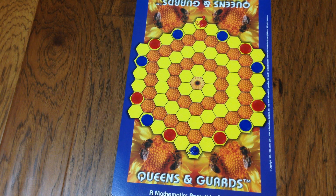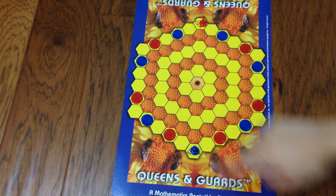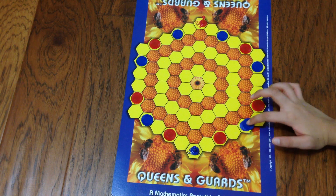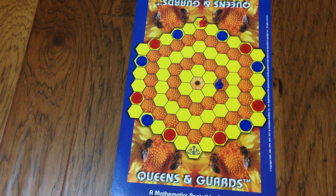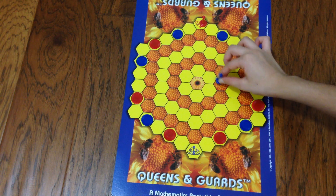Now let's learn about movement. With a blue chip on the board, the different places it can move are either in its same band or one band closer to the center. Think of these as different rings or bands — it can move one ring in, or move within its own ring. It cannot move backwards unless otherwise specified. So the Queen has the choice to go left, right, up, or down within its band or one band in.